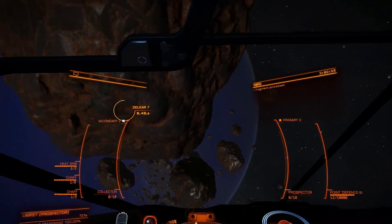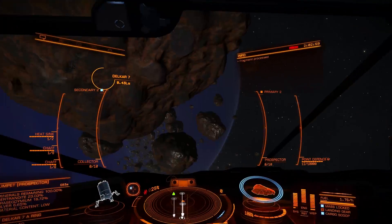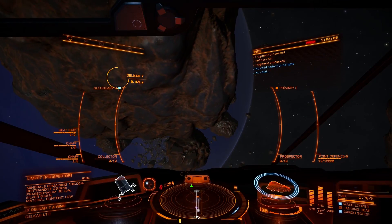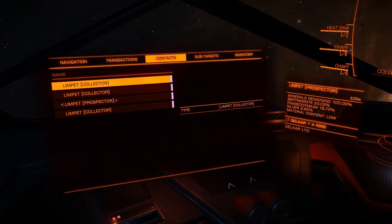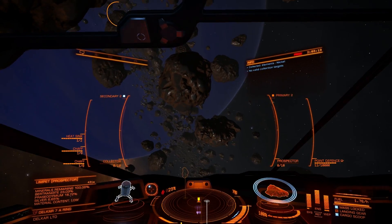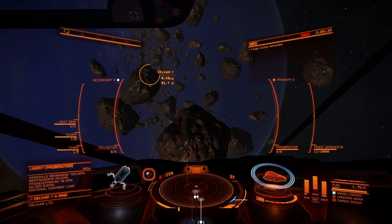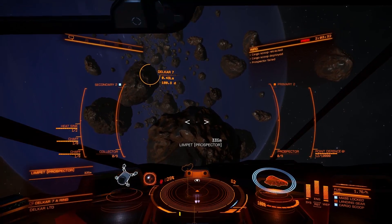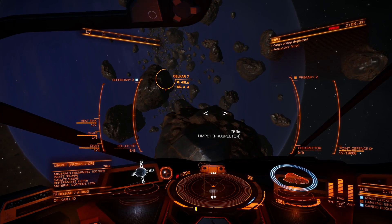Fragment of Painite and gold — collect that and get the nickel as well. We'll continue on, exploring this asteroid field and keep mining. Hopefully we can find some more Painite. This could take a while. Prospector limpet engaged. No Painite there.